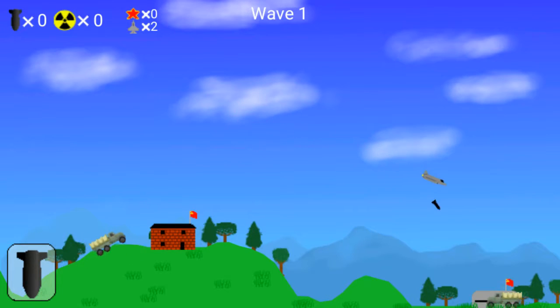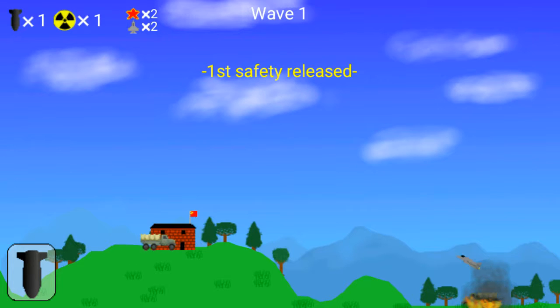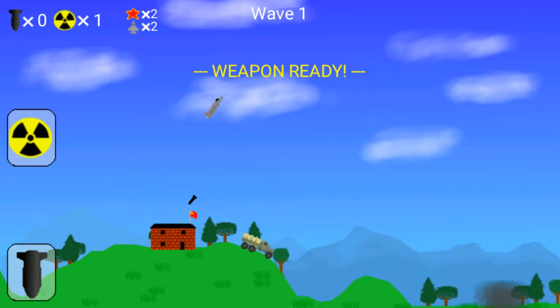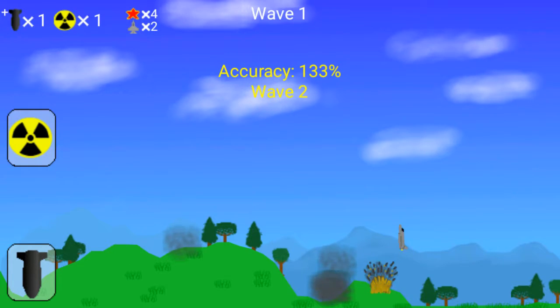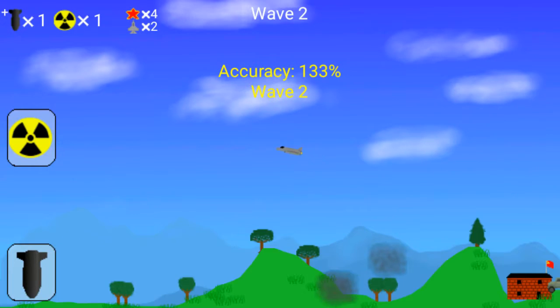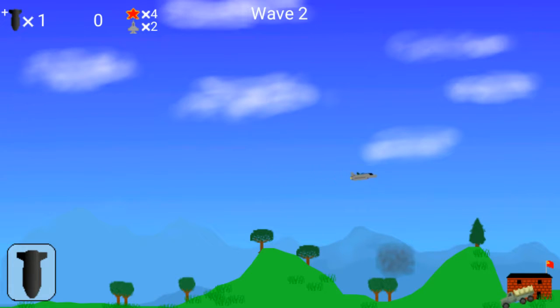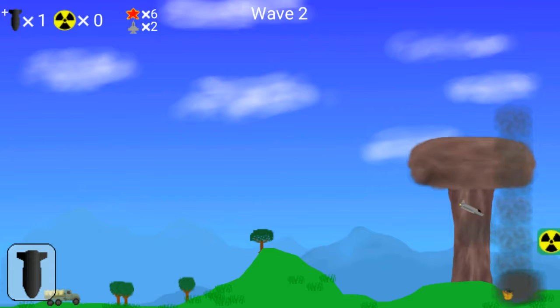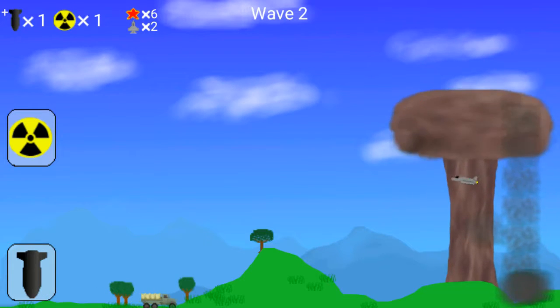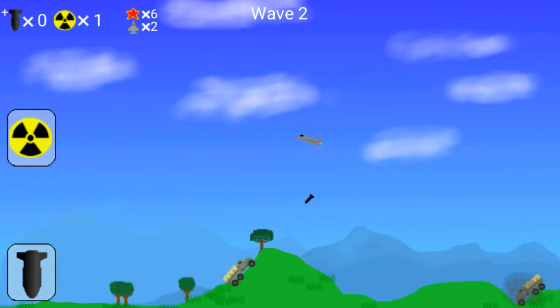The full version comes with the A-10 Warthog, which we'll play next, but first we're gonna start with the standard one. The objective is I use my finger to control this little guy right here, and I press the bomb button to drop bombs. You can get upgrades and stuff. That was a nuke - I'll show you what the nuke does in a second. It makes the explosions bigger so you can create craters. Look at that, I got another one.